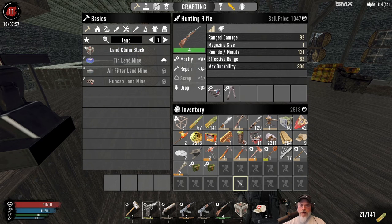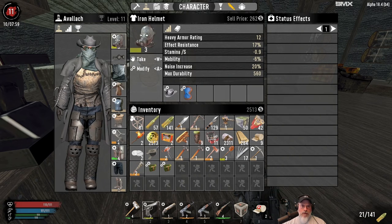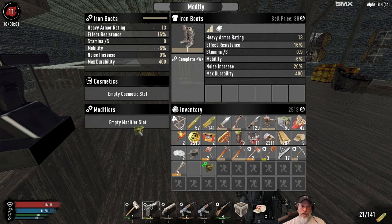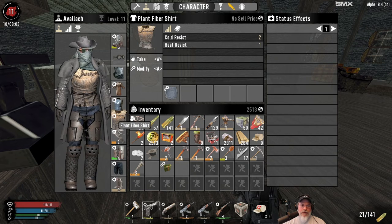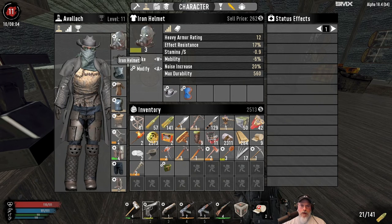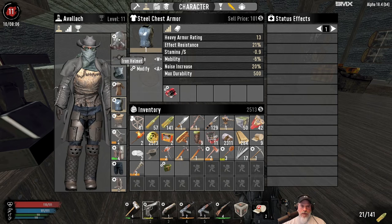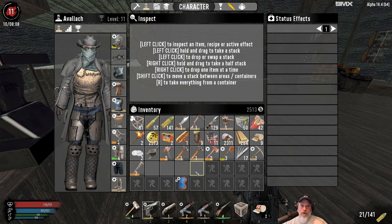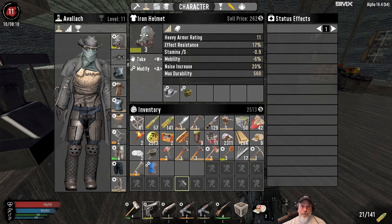The storage pocket mod is definitely worth getting - that's going to give us another slot. I might skip a bicycle and go straight to a mini bike, but we'll have to rely on schematics since I'm not putting any points into intellect. Let's buy two storage pocket mods and also buy the scope for our rifle. That gives us a nice 4x scope for the sniper rifle. Let's go ahead and put the pockets on our armor. We'll give up one of the weaker plating mods, giving us two more slots.